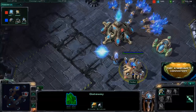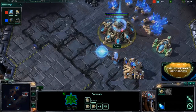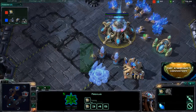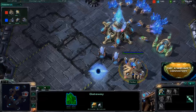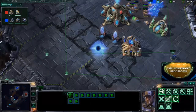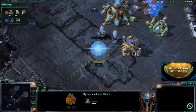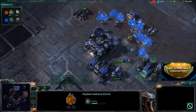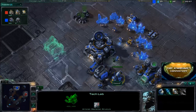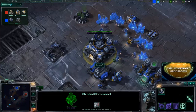We see the Assimilator going down from Fourire, so we're not going to see a very fast Cybernetics Core. He's building extra probes, so definitely not big on early aggression. Here comes the Cybernetics Core now. Dubstep is getting a Marauder and it looks like he's going straight for Stim, foregoing Concussive Shell. It's an interesting decision — personally I like Stimpak, but it can go either way.